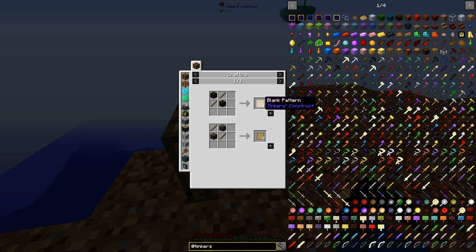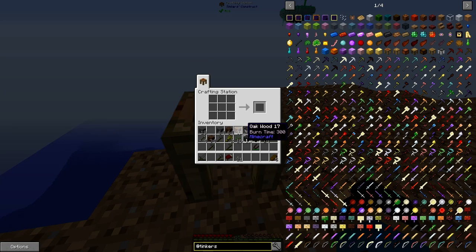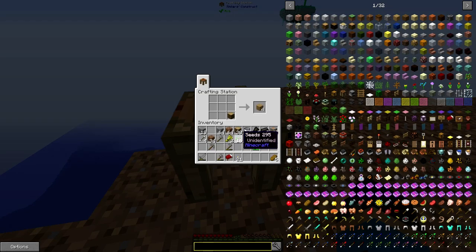You're first going to need some blank patterns, and we'll need a lot of those. Let's craft some of those. I also need to close this book to get my FPS back. I need some more planks — let's just make a few. Now we have plenty of blank patterns for now.